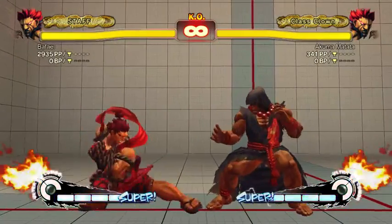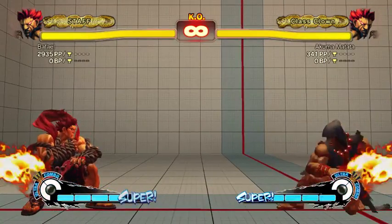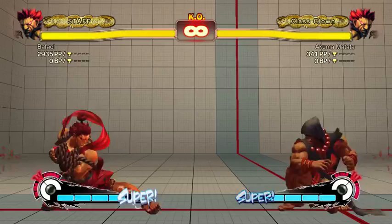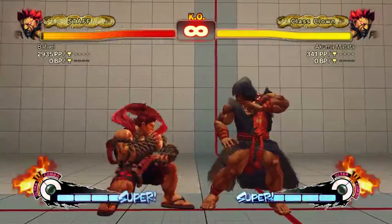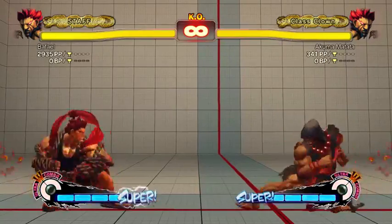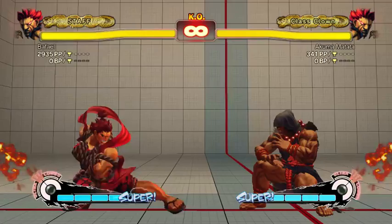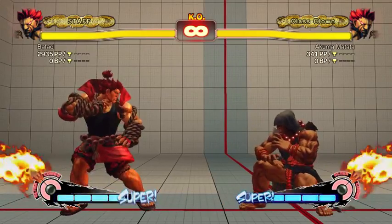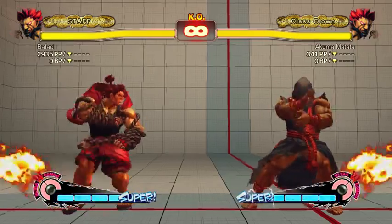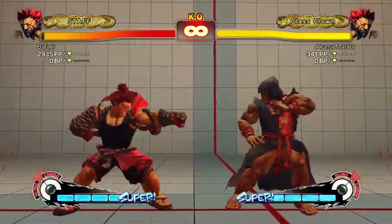Crouch short is slower than crouch jab — I think it's four frames versus three. It's also not frame advantage at all. You can combo into crouch jab from it because it chains, but it doesn't link into anything. It's really frame-disadvantageous — like plus one on hit and minus something on block. Low forward is pretty much the best button for Akuma. It goes pretty far and it's your farthest range cancel. Akuma has stand fierce too, but I think low forward still goes farther.